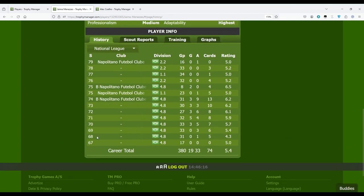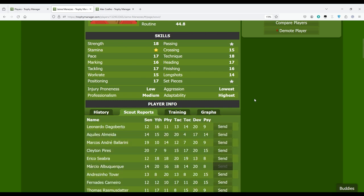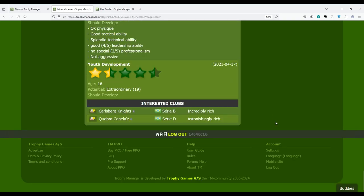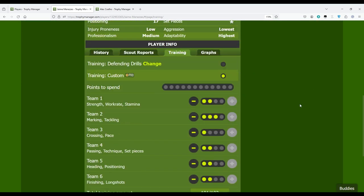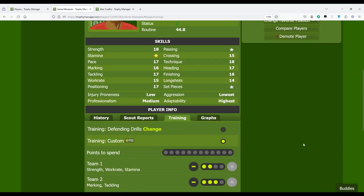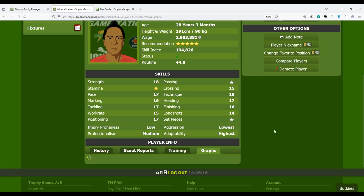Finally, at the bottom we have the 'Player Info' section, which shows the history of the player throughout his career across different leagues and teams, as well as career statistics. Then you have the scout reports — I covered that in the scouts video so I won't repeat it here. After that comes the training section — I'll make dedicated videos on training, so I'm not going to cover it in detail now.